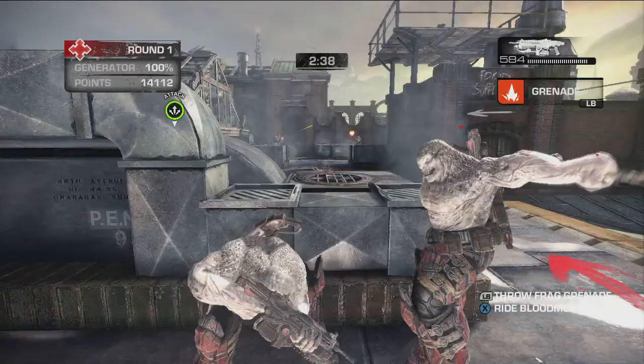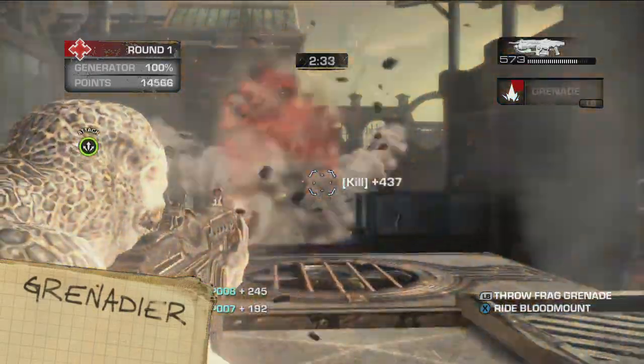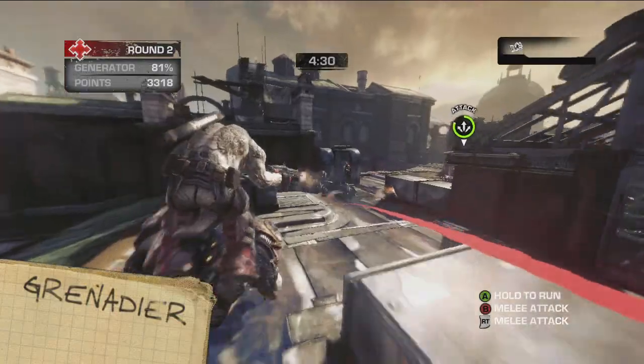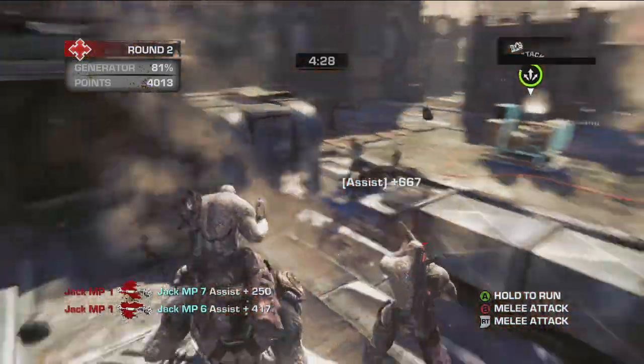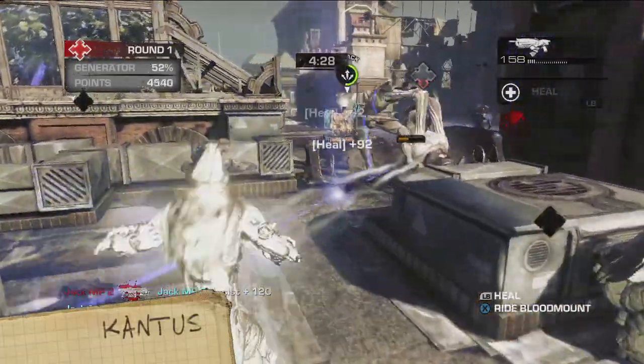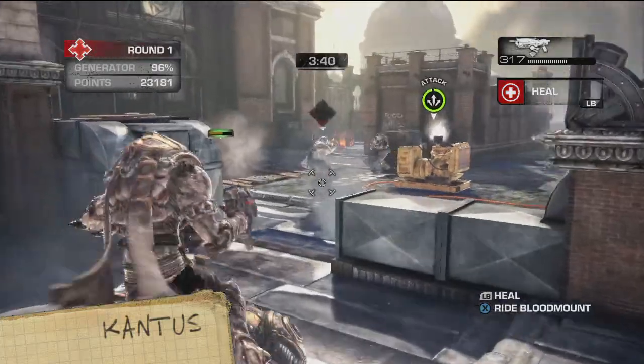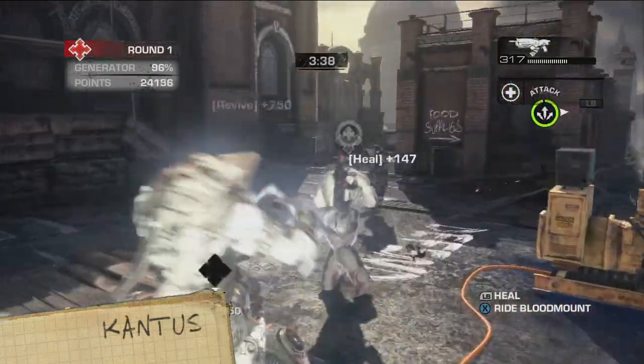The Grenadier, as you can probably deduce from its highly imaginative name, is able to throw frag grenades. Get him up on a blood mount, and he can toss frags even faster. The Kantus is the Locust Medic. He can heal everyone in his immediate vicinity. And for that, I hate him. His healing ability is greatly boosted by riding on a blood mount.